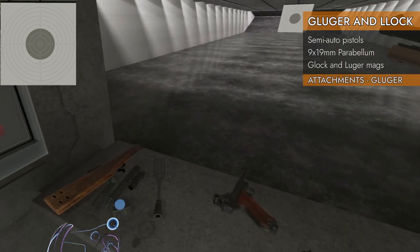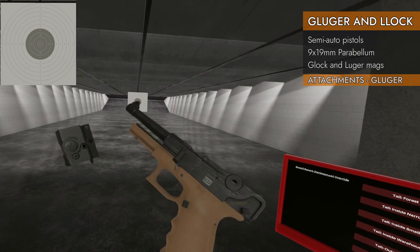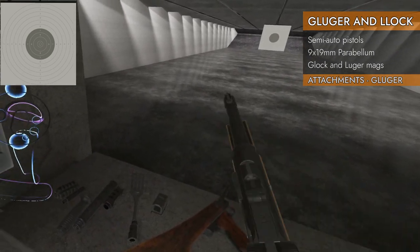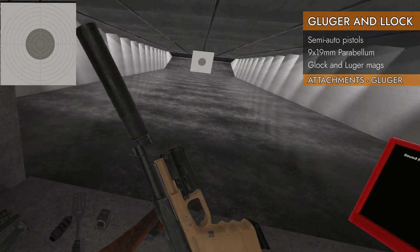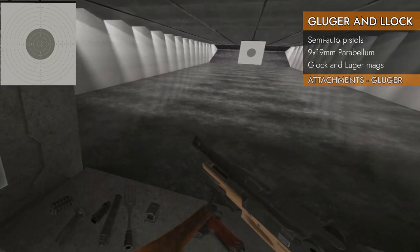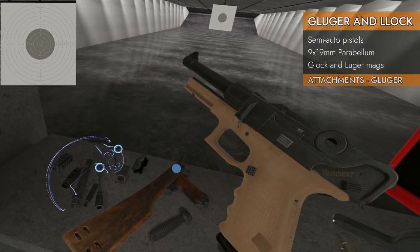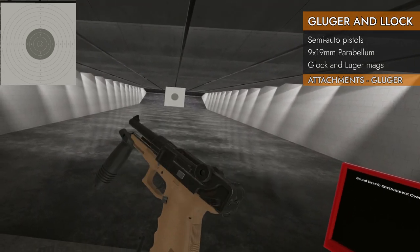Let's see what attachments fit on the Gluger. No top rail, but there is a rail on the bottom — a Luger with a rail, sort of. Muzzle brake will go. Suppressor will go — that looks lovely. Barrel extension works fine, and the rail adapter also goes. You can put a foregrip on that bottom rail. There we go — a proper foregrip on it.